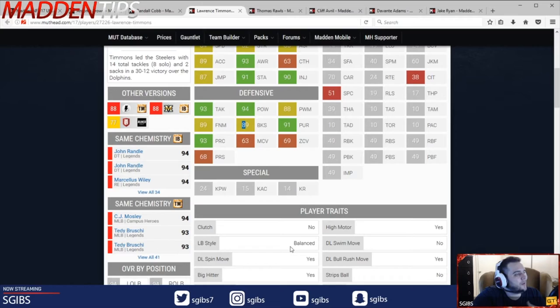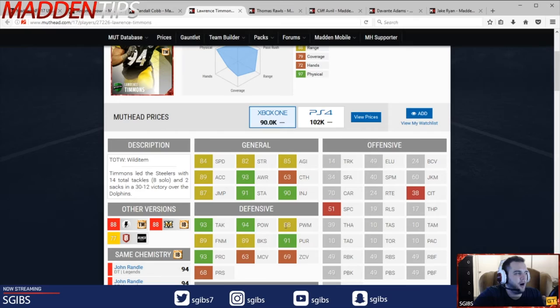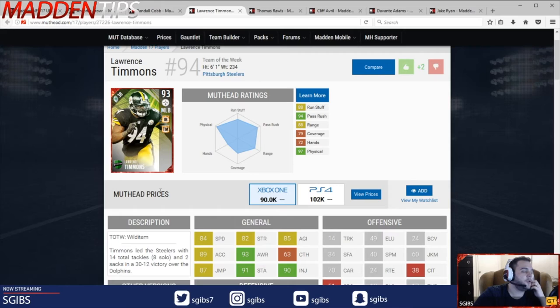This is one of the more balanced linebackers currently in the game. I'm really liking what he brings to the table. I think he's probably a really good upgrade to everyone's favorite computer-controlled linebacker right now, the Teddy Bruschi. I think he needs to be comboed though with the Vernon, the Beasley, and the Donald to get all of these raised up a little bit. All those need to be raised up and then he'll be even more value to your roster, but I really recommend him, especially because of the price on him. He's going to be a really good computer-controlled linebacker for your team.